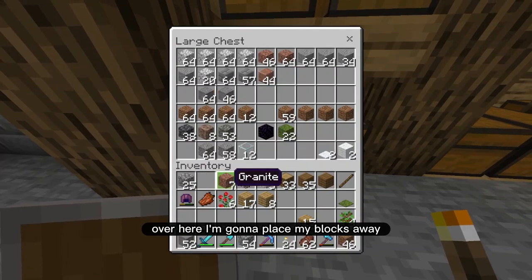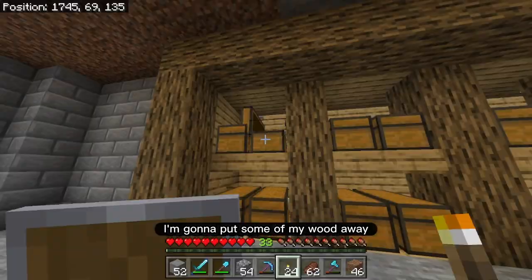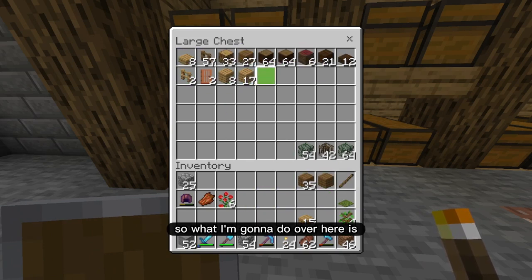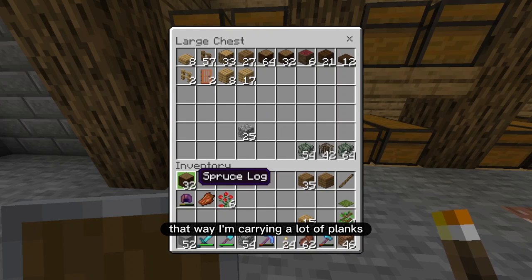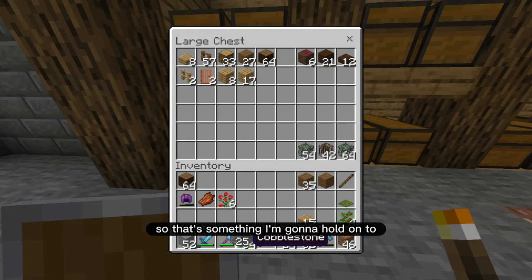So I'm going to prepare for a longer type of trek. Over here I'm going to place my blocks away and organize my inventory a little bit. I'm going to put some of my wood away, but when I go on long treks I like to hold on to at least some wood — I'll carry a half stack of logs. That way if I ever need planks or sticks or anything I can just make it out of the logs.